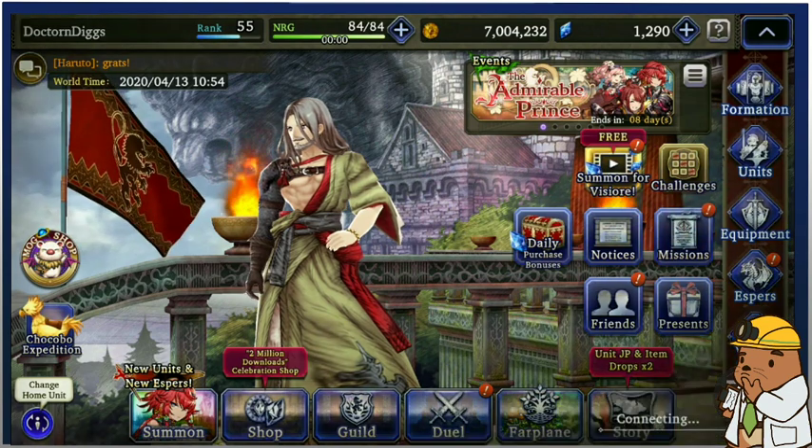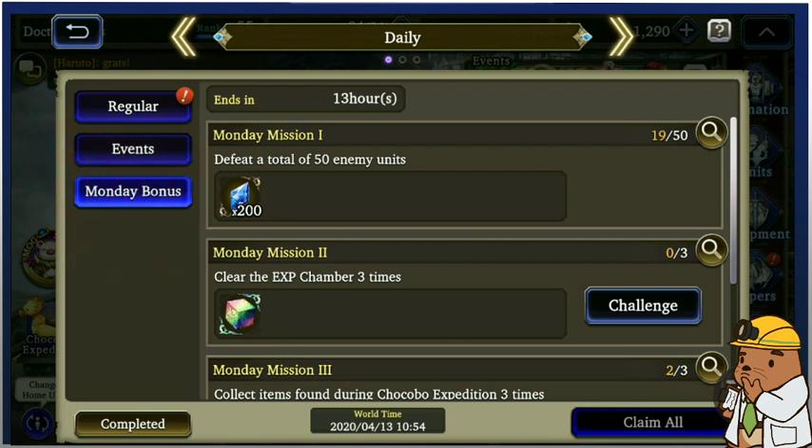If you click on missions here, you can see that there is the tab right here called Monday bonus. And if you are someone who has missions saved up, if you're free to play and you're waiting to pop those missions to get that rank EXP in order to get that NRG, you might not click on this tab and realize that there are Monday bonus missions today.